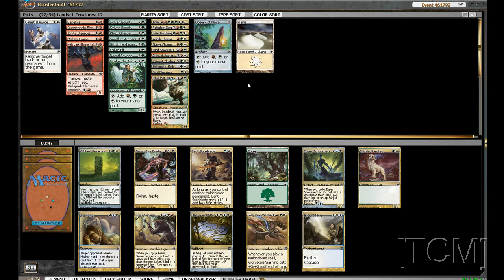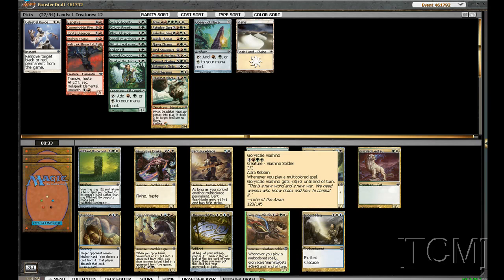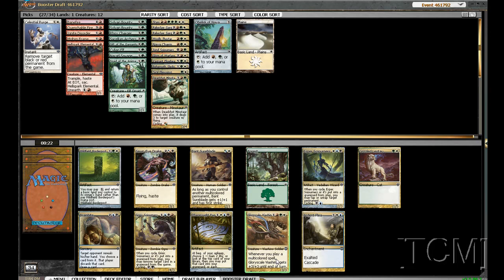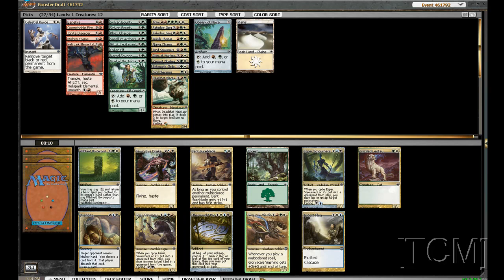Alright, so we have Vansure Blade, we have Border Post, and we have this guy. Vansure Blade is just really good. This is also really good because he can get really big. I'm using a 4-drop so I'm okay with Vansure Blade too — this guy can be really a mess to reckon with. So we'll give the Band player the Vansure Blade.